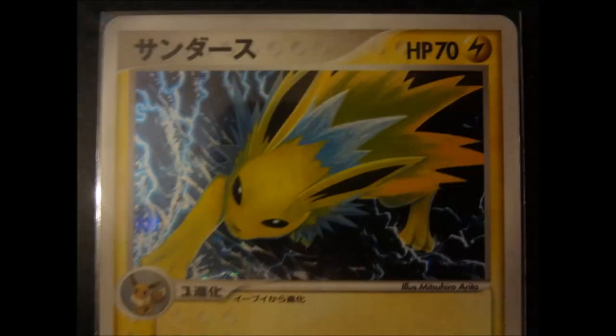Jolteon bolts onto this list at number 6. It's my only Eeveelution choice from the first generation, and not because it's my favorite of the three — that's Vaporeon by the way. I just think its dynamic nature would lend itself the best to EX and full art artwork. Additionally, Jolteon is one of only a few glaring omissions when it comes to electric type EX cards. With strong recent entries like Manectric, it might be a while before we see a Jolteon EX, but I really hope it happens in a future set.